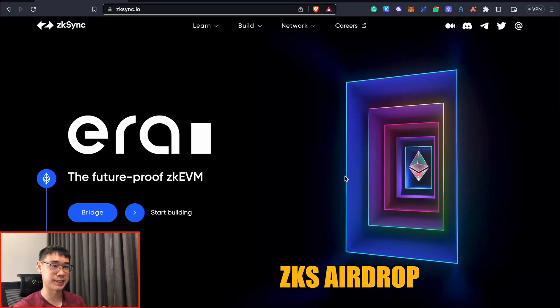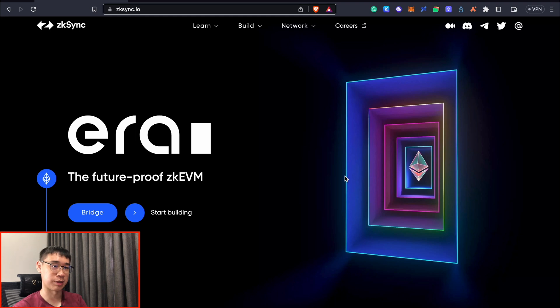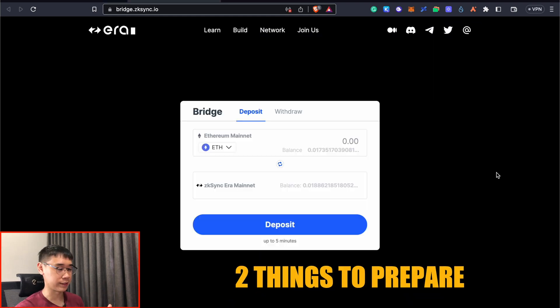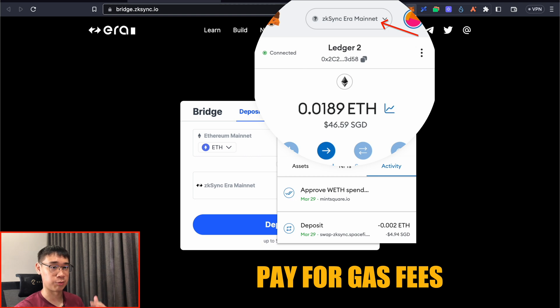If you're already trying out for the ZK-SYNC token airdrop, you may have interacted with some of the smart contracts on both SyncSwap and SpaceFi. However, if you're just starting out and trying to farm airdrops, there are two things that you need to do first before we can start. You'll need to have some Ethereum on the ZK-SYNC era mainnet, as this is used to pay for any gas fees when you are making transactions on this network.